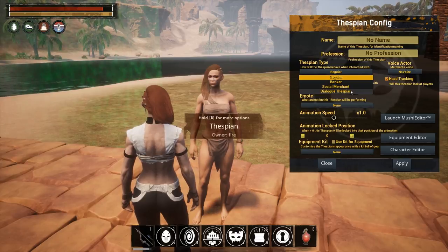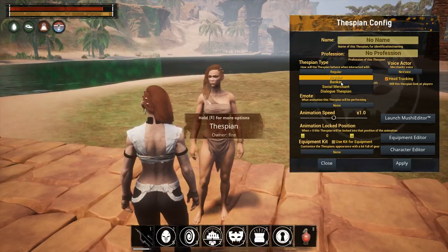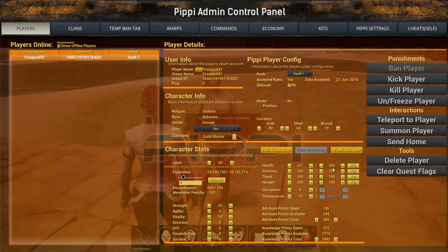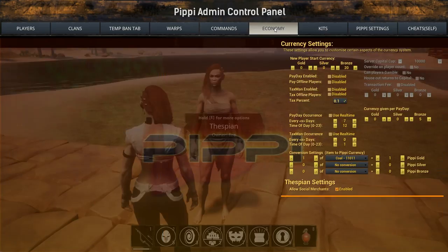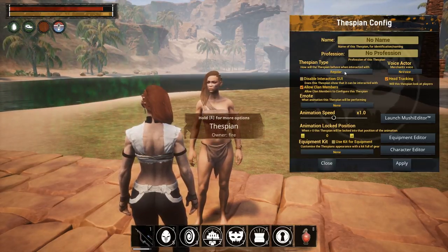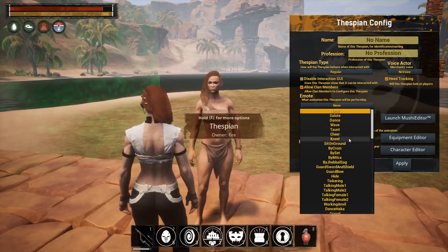Normal players will only have access to the regular thespian type — not the Banker or Social Merchant — unless you adjust your server settings. Go to the admin menu, navigate to Economy, and look for 'Allow Social Merchant.' I have that enabled right now, which is what lets normal players access the banker and social merchant features.